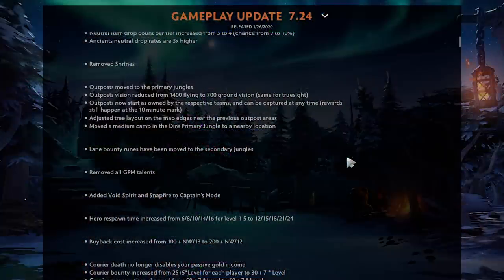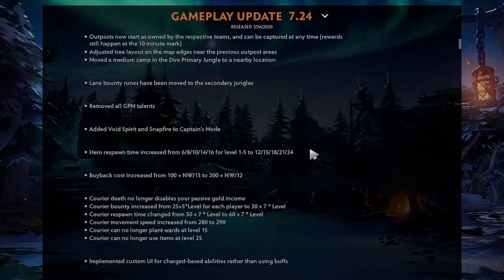All GPM talents have been removed — nothing too much to say, same slow-down theme. Void Spirit and Snapfire added to Captain's Mode, which seems fair. Hero respawn time increased — at level 1, it goes from 6 seconds to 12 seconds, which is massive. That could be the difference between missing one creep under tower versus three or four. It's been two months since 7.23 — time flies.